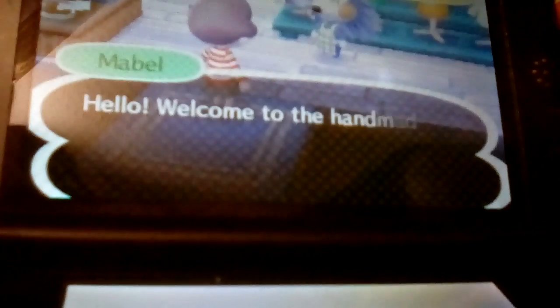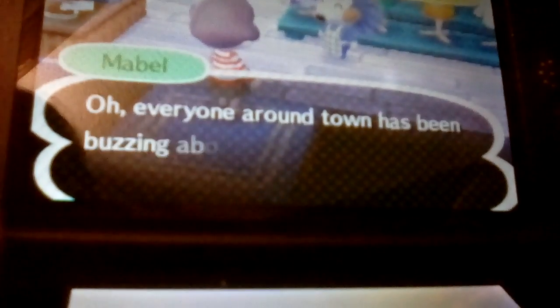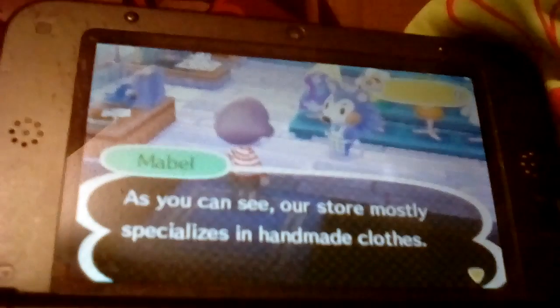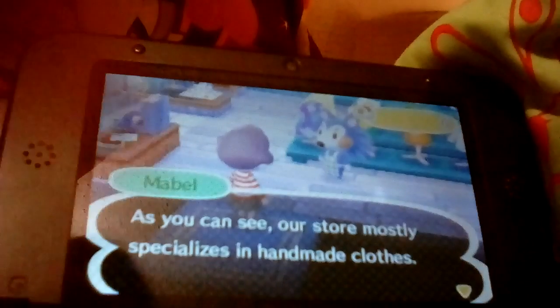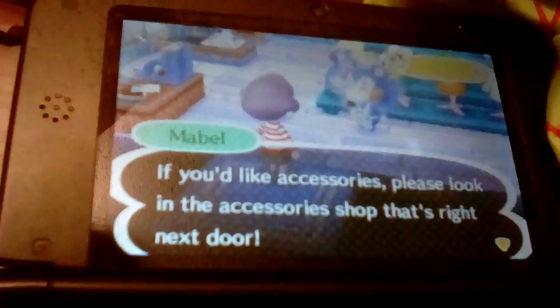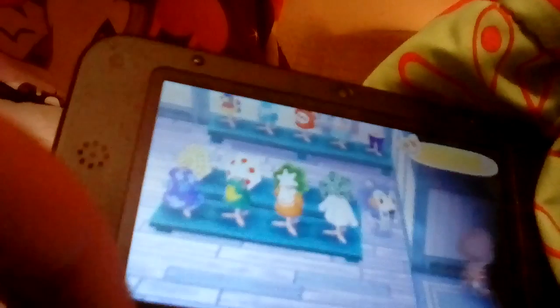I'm heading to the Able Sisters. I like to go to all the shops at the beginning of the game real quick just to get the introductions all done. Hello, welcome to the handmade fashionable place of the Able Sisters! Are you by any chance the new mayor? Everyone in town has been buzzing about you, so you're quite easy to recognize. This store mostly specializes in handmade clothes. For accessories, please look in the accessory shop next door.